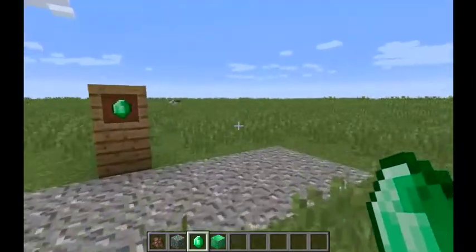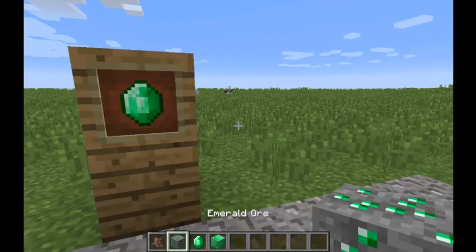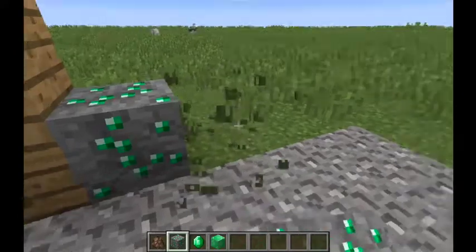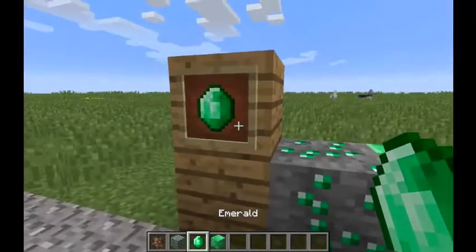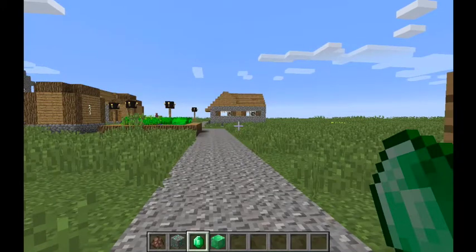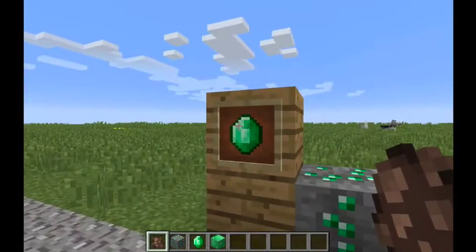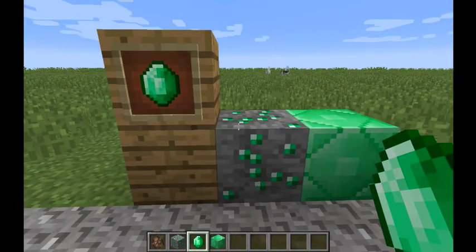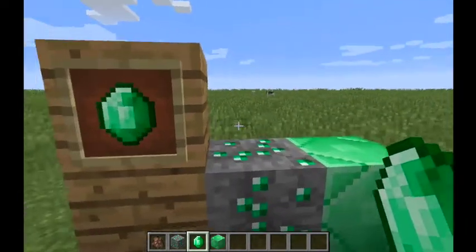If you've found a village in survival, you're going to need a couple of things first, which I have on my hotbar. The first one is the emerald block. Emeralds — in their ore form, their block form, and their ingot form — are what villagers use as a currency. The main point of a villager is to trade. They will give you goods in return for an emerald or another good. Emeralds are one of the most wanted items because villagers give you access to some very rare and useful items.